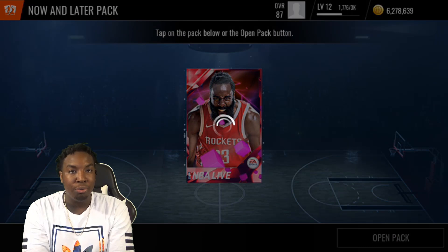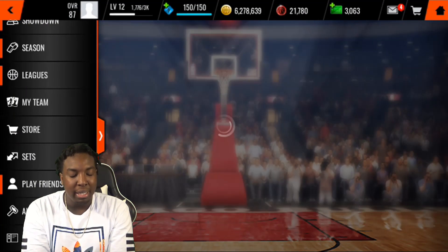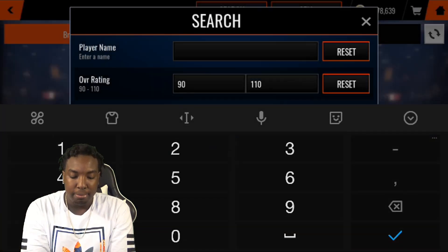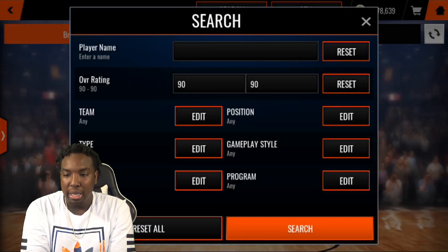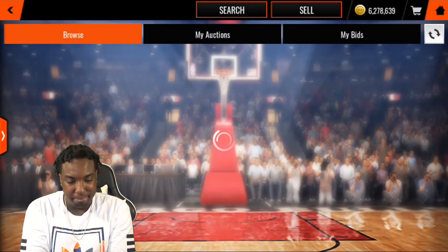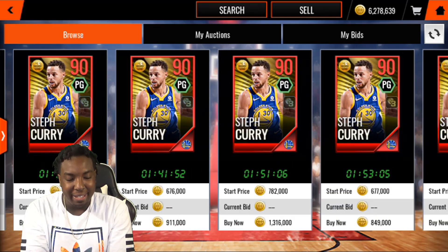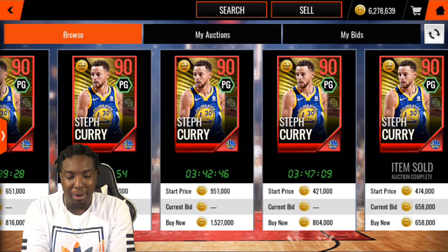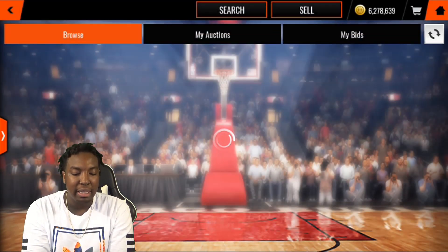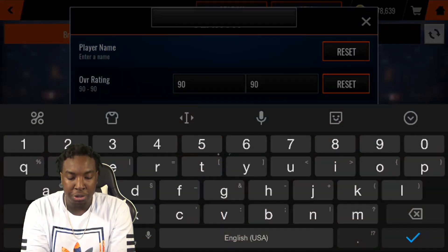That Curry Sharpshooter was going for like 99 million at one point — these cards are insane. Let's check his price: he's probably going to be like 300k. Oh, he's actually sitting at about 800k — that's a good pull right there, somebody got a good snipe for 650k. Derrick Rose is sitting at about 400-500k — not bad either.